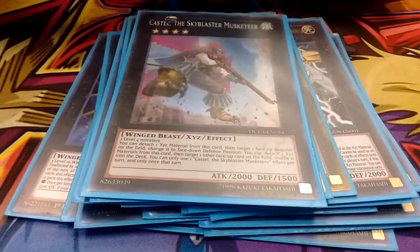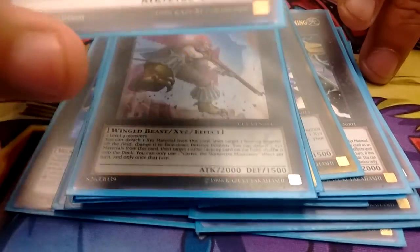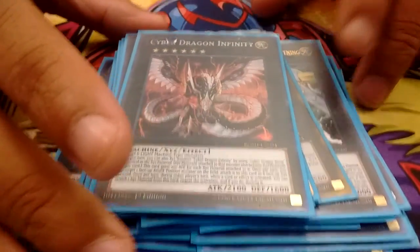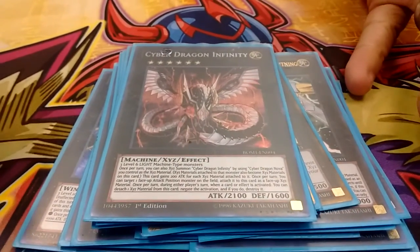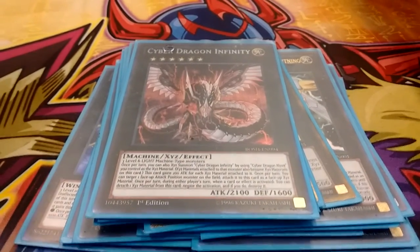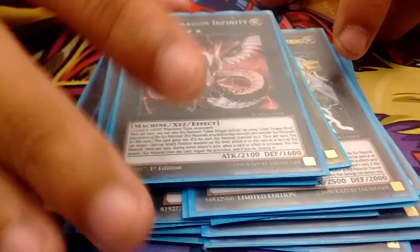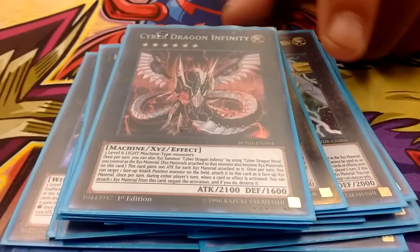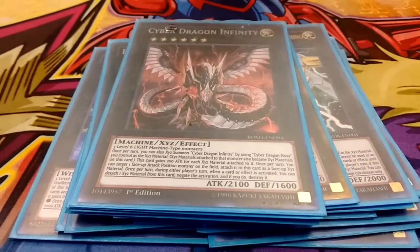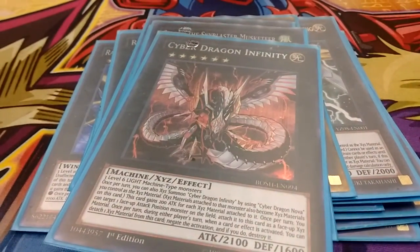The last card in the extra deck is Cyber Dragon Infinity — probably your number one Soul Shape target, other than Revolution Falcon. You get this out and your opponent really has nothing they can do against it. I use this against Cosmos all the time, and when they try to tag out for a ship, either when a Cosmos ship is destroyed or using the small ones to banish themselves, I'll usually attach that to it just to keep them from doing it.